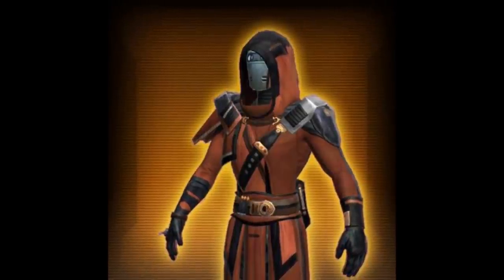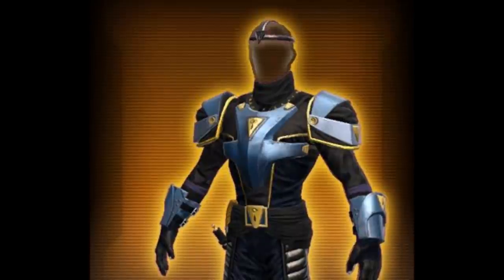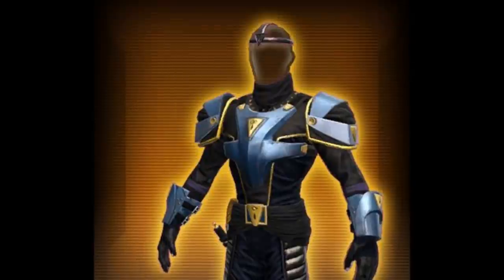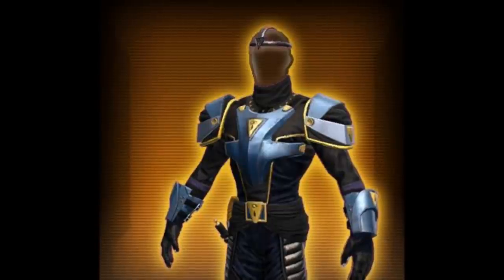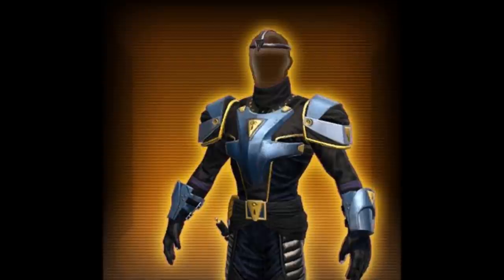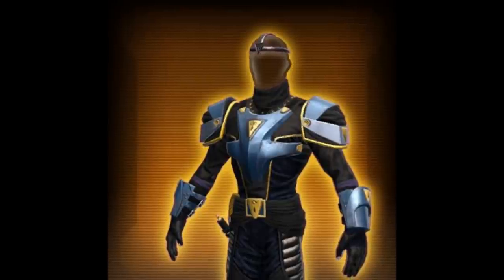Now we have another armor set which we don't know the name of. This one also looks very similar to the Ruthless Scion, but it has those two big shoulder pads. The helmet also looks a little bit unique and cool. I don't see any of my characters ever wearing it, but I do see some people liking that look. All in all it's a decent looking armor set. I kind of like the elegance and finesse to it, so not a bad armor set.